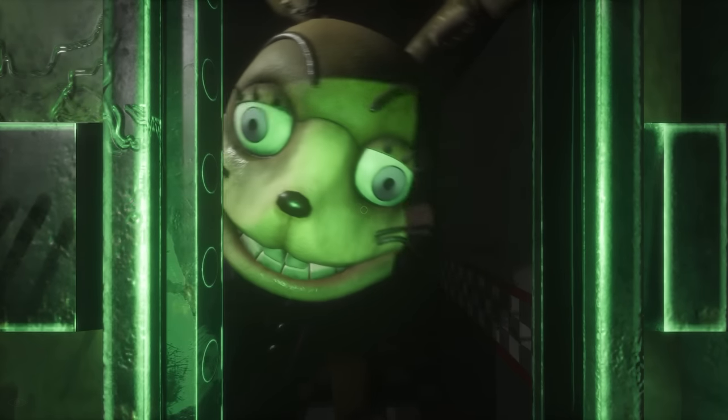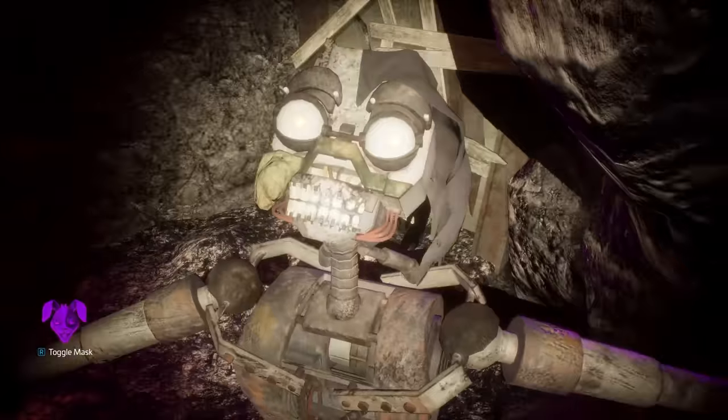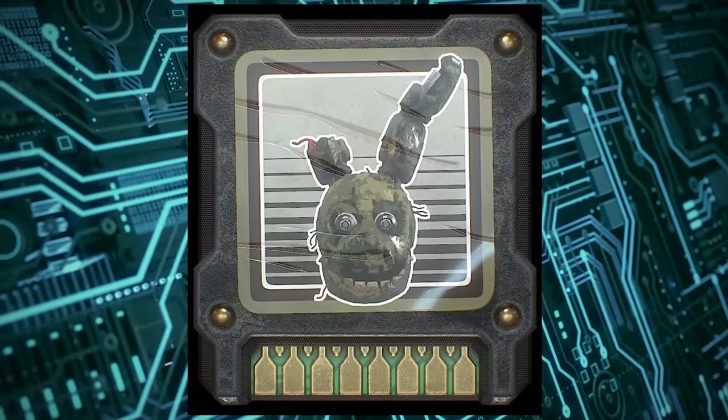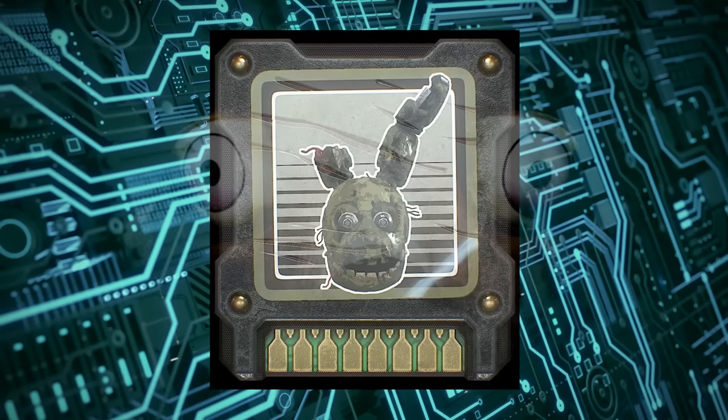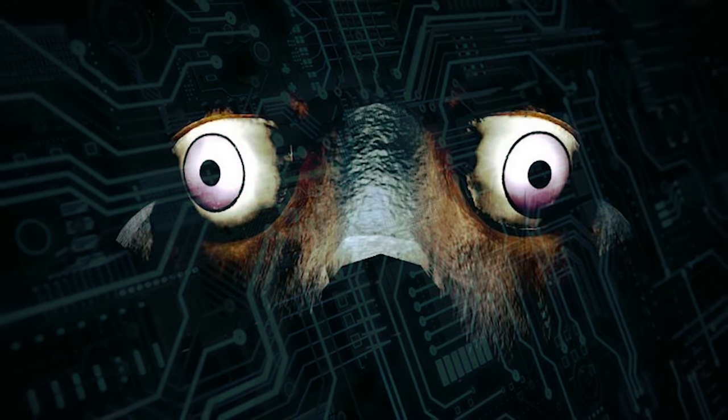Help Wanted 1 introduced us to Glitchtrap, who we now know to be the Mimic, and explained how this corrupt malware AI became sentient, feeding off of information gathered from the scanned circuit boards of previous Fazbear animatronics during the creation of the VR game.